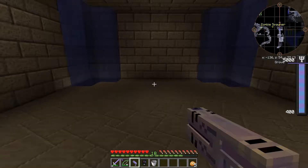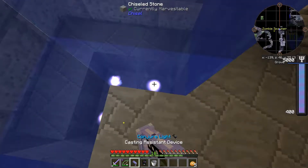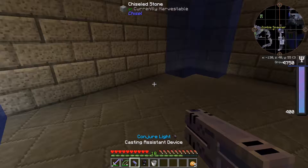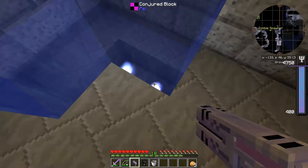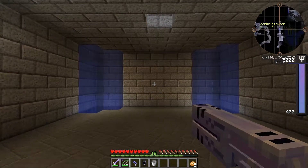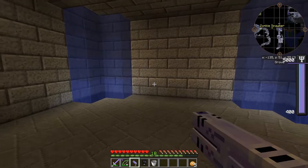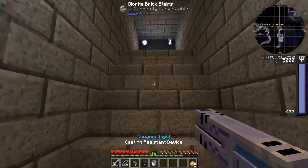This is a weird bug I'm having. Every time I log out, these lights stop producing light for some reason and need to be reset. Now it's fine. Weird. Anyway, I built this room. I like it. I think it's a really nice-looking basement area.